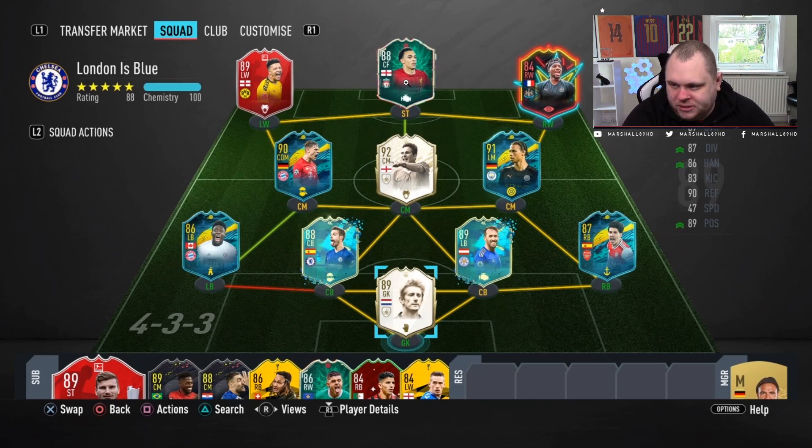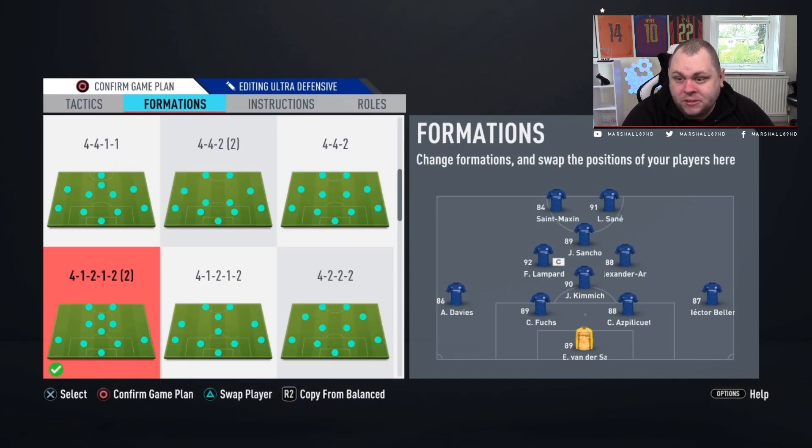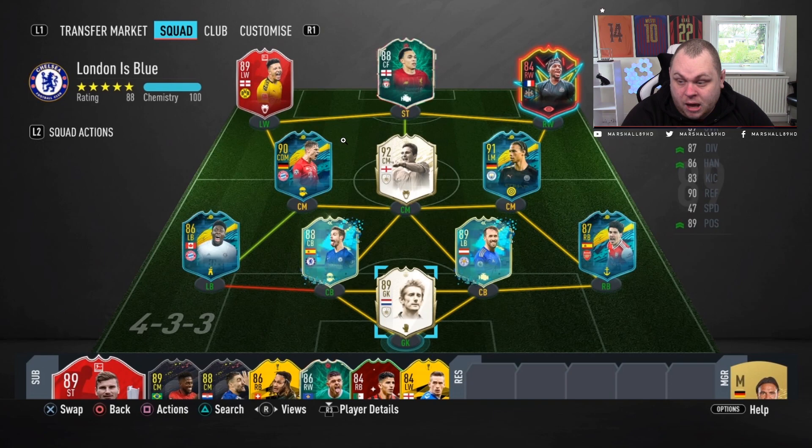He's got Trent at centre forward. In-game it's probably a 4-1-2-1-2 because he's got three CMs. Leroy Sane is on 7 chemistry — we'll look at that card in a second. Also Fuchs on 7 chemistry at centre-back. Aspilicueta is in there. You could get Van Dijk and swap him out for full chemistry on another centre-back, because right now Aspilicueta is on about 7 or 8 chemistry and Christian Fuchs on 7 as well.